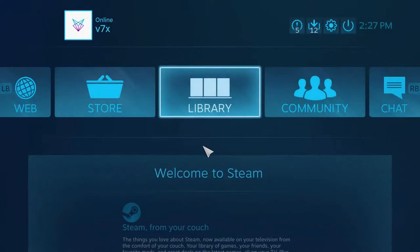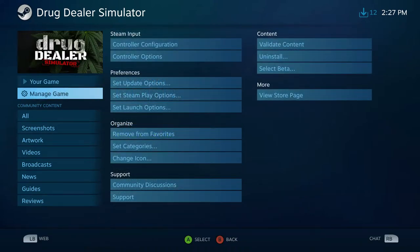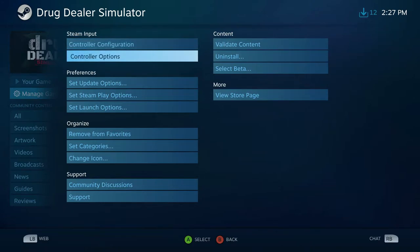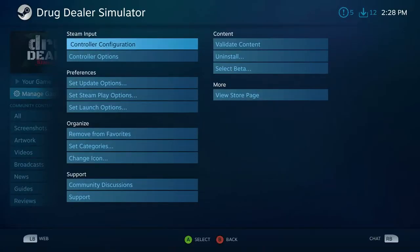Big Picture Mode will pop up and you'll be in this menu where you can already start using your controller. Navigate to DDS and click it. Make sure you're on the left menu: Manage Game, then go right to Controller Configuration and Controller Options. Go to Controller Options first and make sure it's set to global setting — Xbox — and that your controller preference is set to on. Press OK.